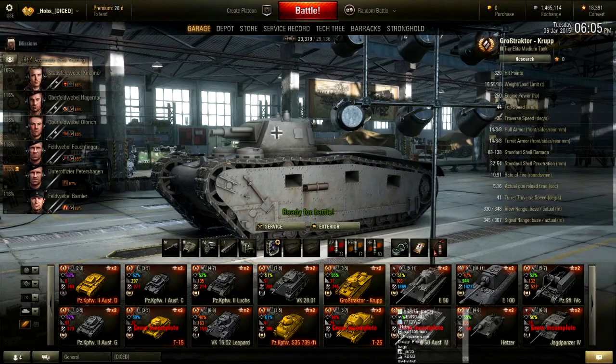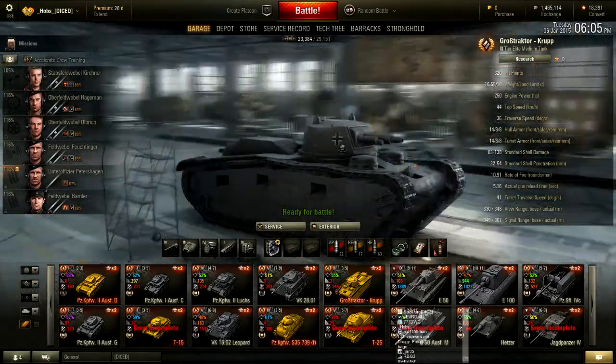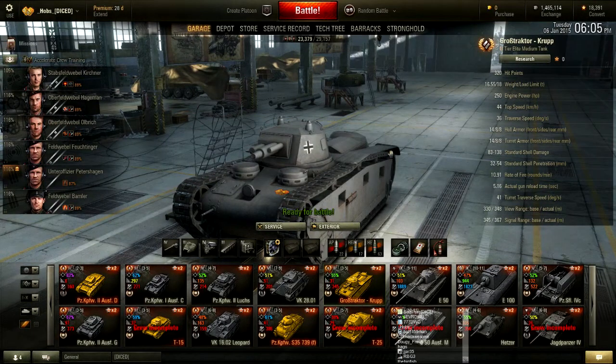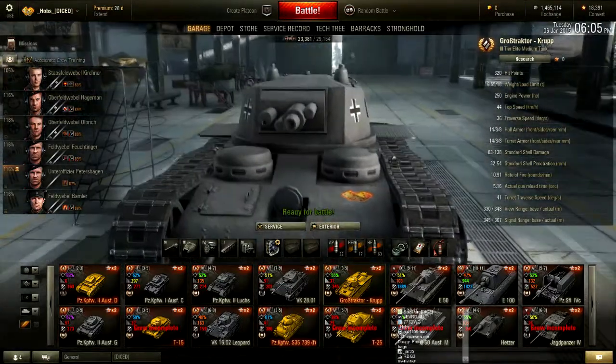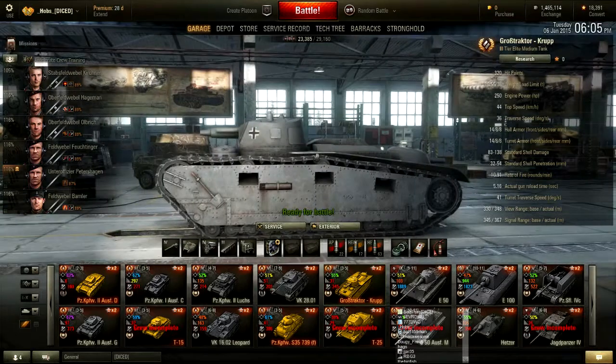Hey, what's up guys, it's Hobbs. Today I'm going to be showing you guys something you don't really see — it's the Groshtractor. It was on sale for about $30, came with 3200 gold and 30 days of premium. If you look at it, you basically got this tank for $3 if you bought it, because you got the 3200 gold and the 30 days of premium. But you don't usually see this tank — it's one of the rare tanks like the BTS-V, but I guess not anymore since they've sold all these now.